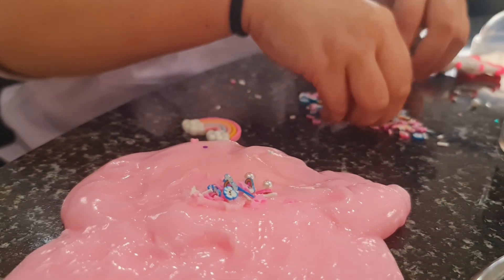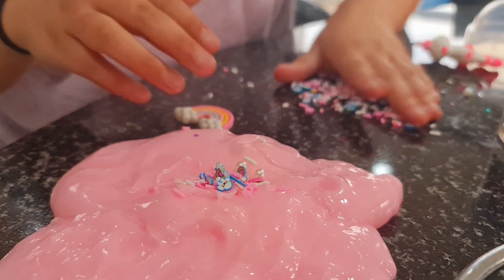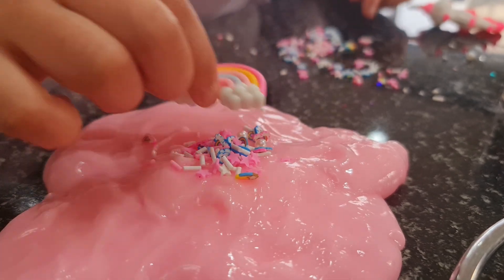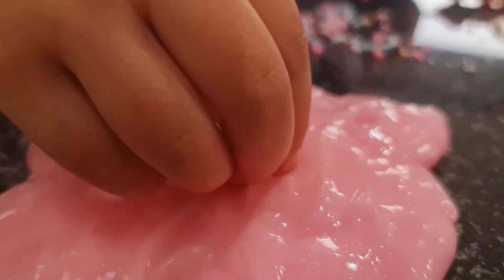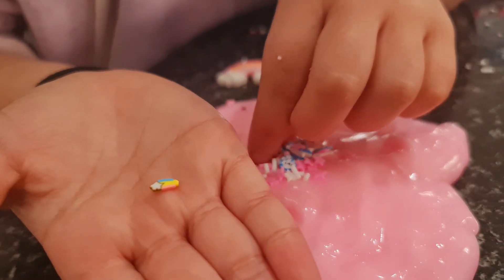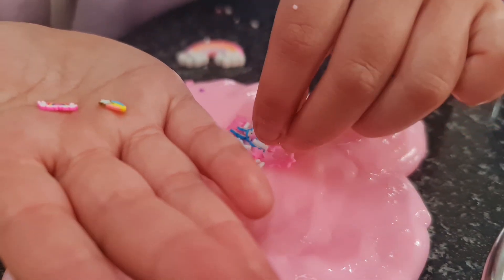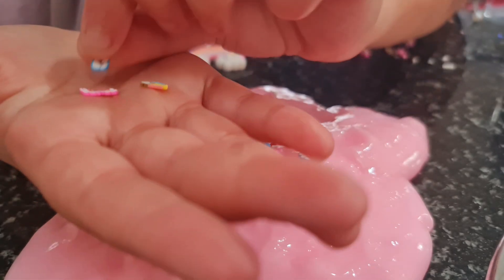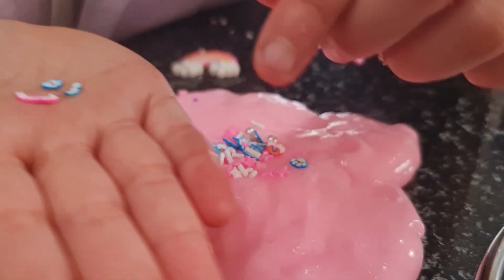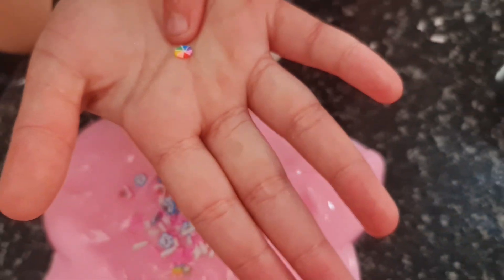It even comes with these sprinkles! This is so cool — rainbow! Oh look, there's a shooting star! And there's a nice rainbow and some clouds. This is really pretty. Oh, and there's also another one with like a blue outline. Now let's put it back. There's also like this rainbow candy and it's so pretty.